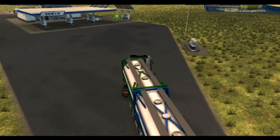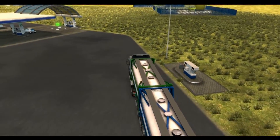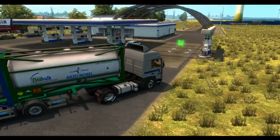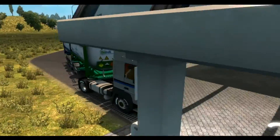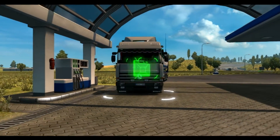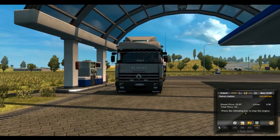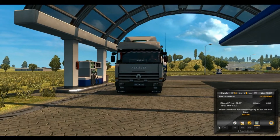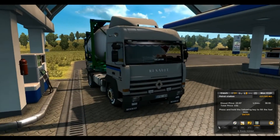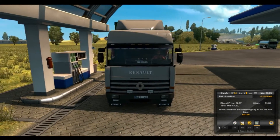In 1990 the R Series received a facelift with a body coloured grill. Have we got a body coloured grill? Yes we do — okay so this is the 1990 facelift version, and a more aerodynamic appearance. In 1992 the line was renamed Renault Major, so we must be post-1992.